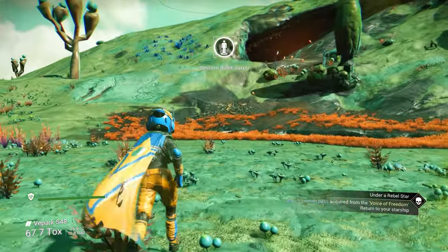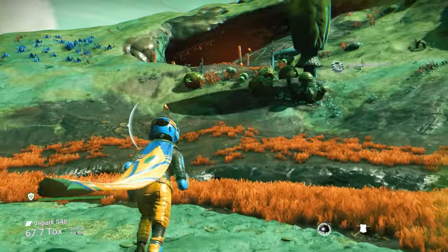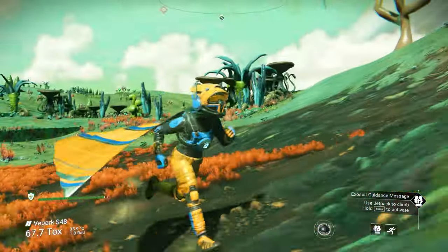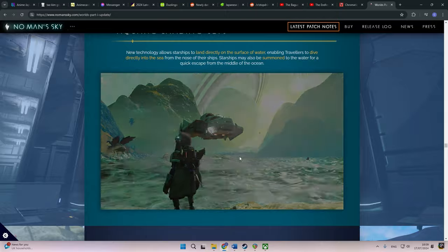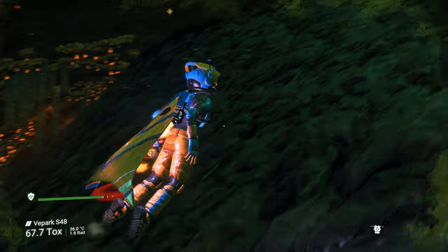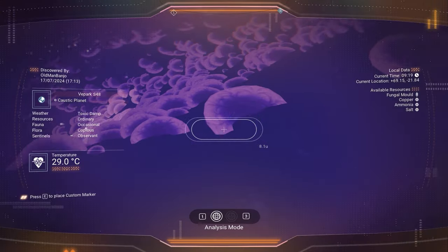Bases with glass now accurately render the water conditions outside. I need to make an underwater base to test this out, but I'm sure underwater bases are going to look significantly better. Starships can now be fitted with aquatic landing jets allowing them to land or be summoned just above the surface of the ocean — I need to add that to my ship, that's super cool. A biological equivalent of this technology has been added for living ships, which I still need to get.